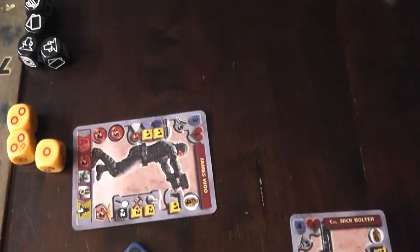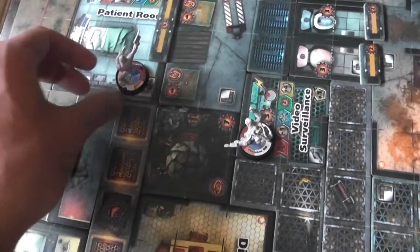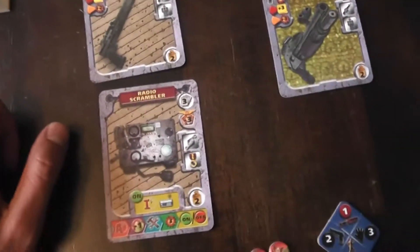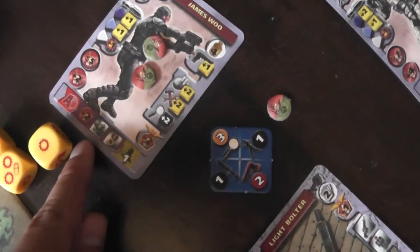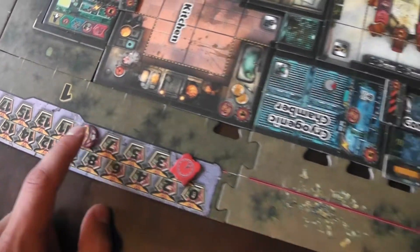Activating James Wu. First point of movement gives me 4 squares — one, two, three, four — choosing his facing. The second thing I'll do: I should have activated the radio scrambler to show how that works, but you'll see it next turn. I'll spend 2 command points on his special ability. I am in the proper room, so I automatically get a spy point. I know the top three cards, so I'll take it to get 2 mission points — regularly it'd be 1, but exclusively in this scenario I get 2.